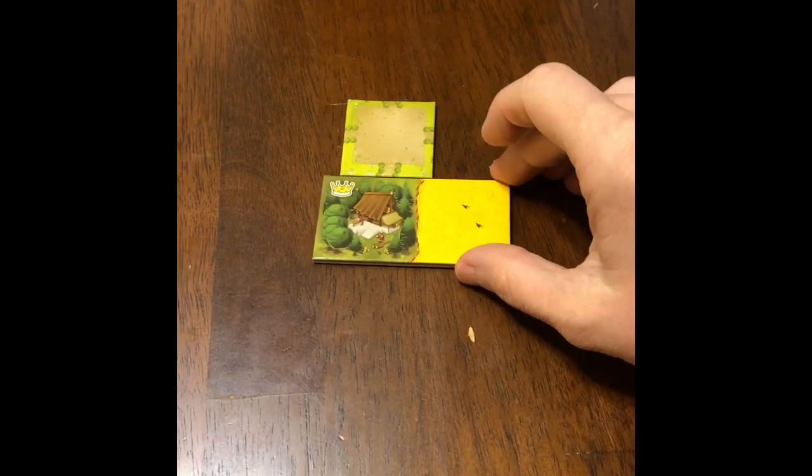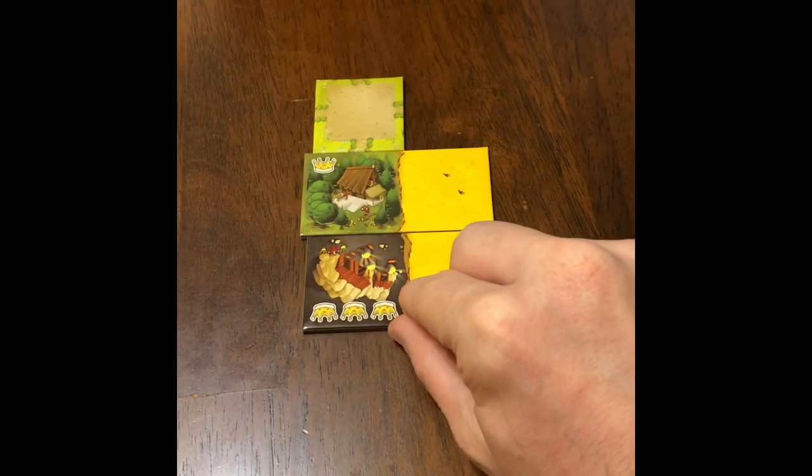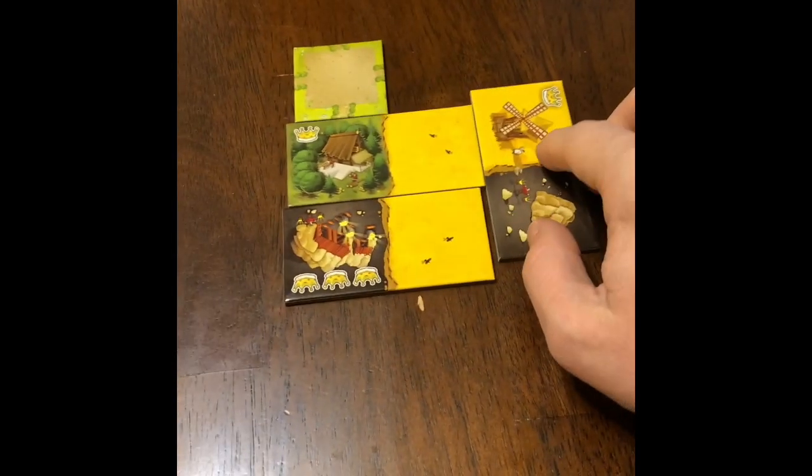Here's the board set up. When you're putting the dominoes down, the middle tile is considered wild, but the second tile you put down has to match. So if you look here, I'm matching the two yellow colors together because they're the same, but the other tiles don't have to match.